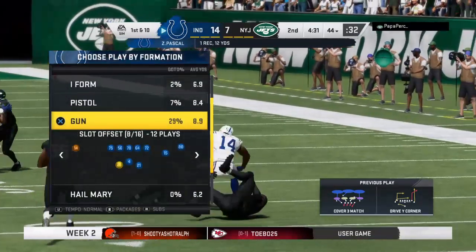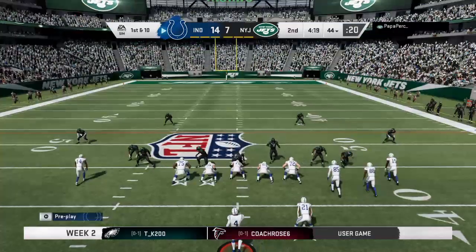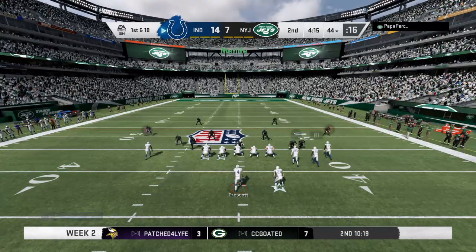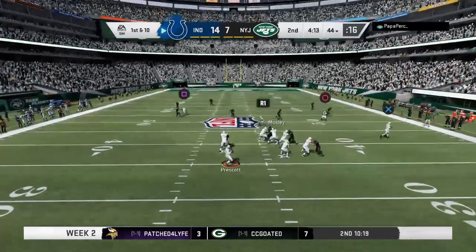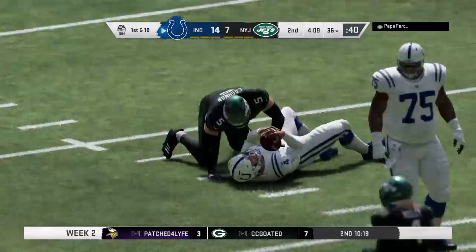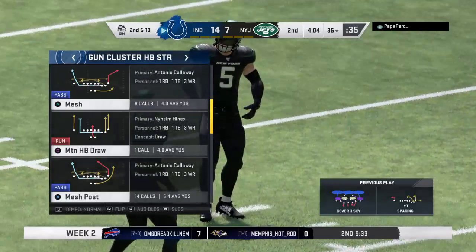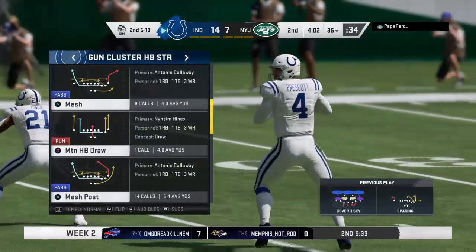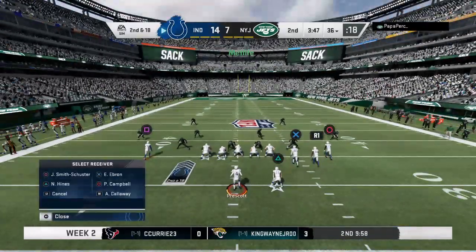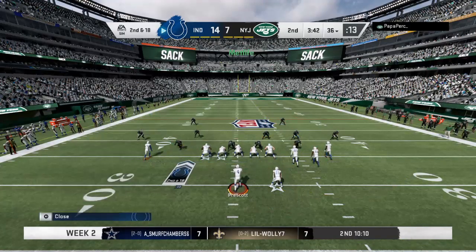Coaches always talk about finding balance on offense — you can't get much more balance than this: big time run, big time pass, a one-two combination. And the Jets pressure too much as down he goes. Plays like that really hurt play calling — they had a really nice gain on the previous play but gave about half the yardage back on the sack. Excellent pressure up front, nowhere to go with the football.